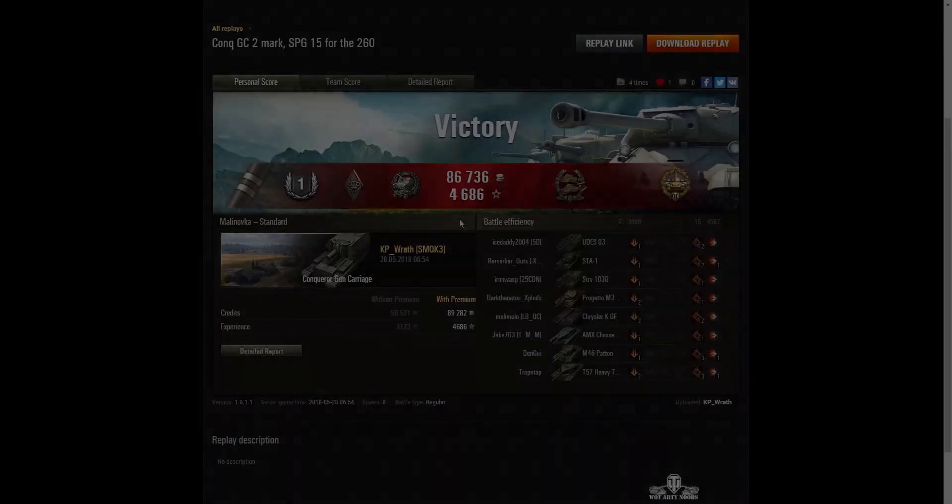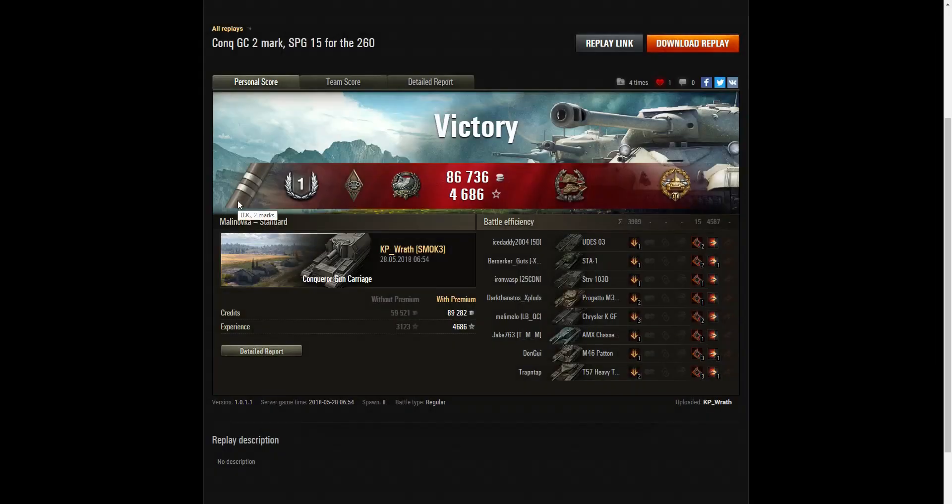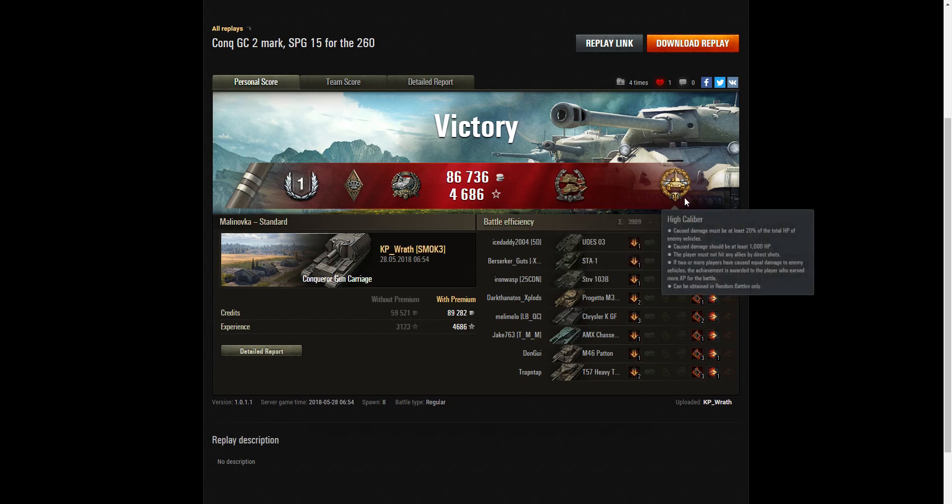Let's have a look at the end of battle stats. KP Wraith actually ended up with two marks of excellence on his barrel after this match. He got a first class tanker, a bruiser medal for getting at least five critical hits — he got 15 — a Orlik's Medal for doing more than ten times the hit points of his vehicle in damage, and a Confederate for damaging at least six tanks subsequently taken out by others. He didn't get any kills at all in this battle, but he did get a high caliber. Some of those shots were just phenomenal — 1,204 hit points of damage alone against that STA-1.